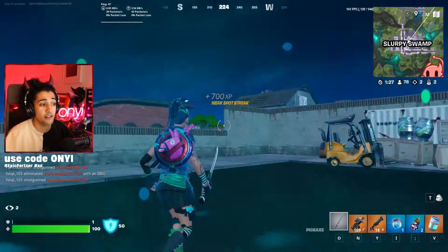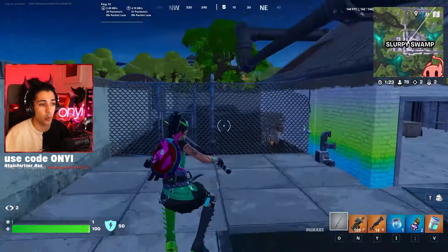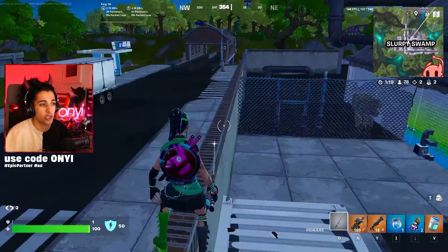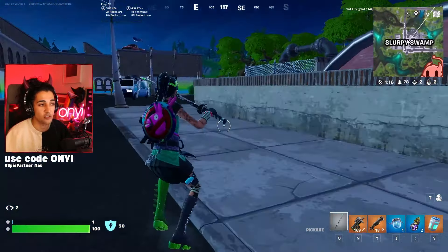Now if you do play build mode of Fortnite, there is a bunch of brick around this area with all of the walls. The fences are the best part about this location for build mode, because you can get a ton of metal from them, including the shipping containers as well.